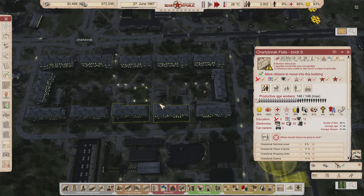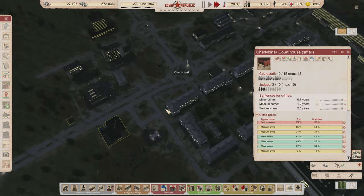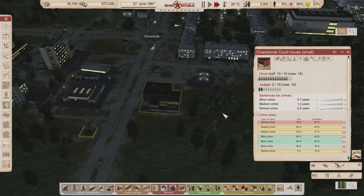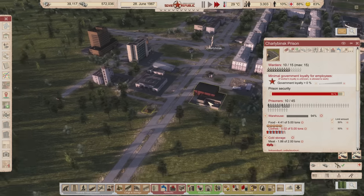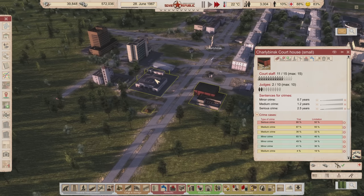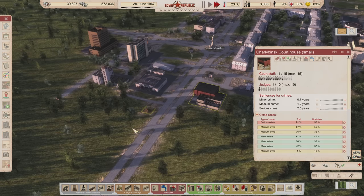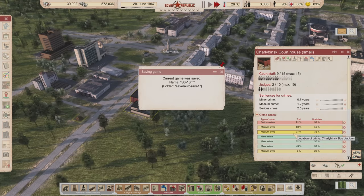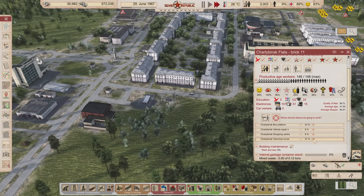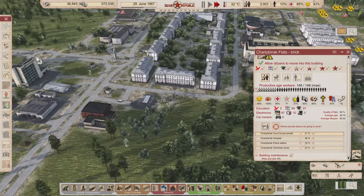I'd go undecided on assignments, but then I wouldn't have a reliable source of people at the bus stop. We don't have enough judges — though the trial is ahead of the limitation, so maybe that's okay. We're going to start getting a lot of prisoners pretty soon, which isn't good. We're doing great on finding crimes but trying them in court is a struggle. I should probably have a little more focus on the court and a little less on the police station and hospital.